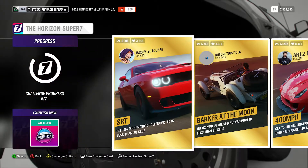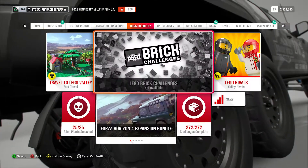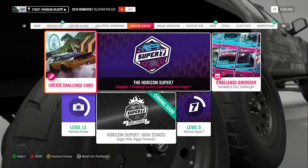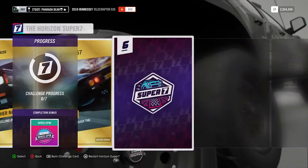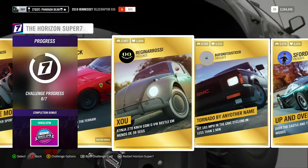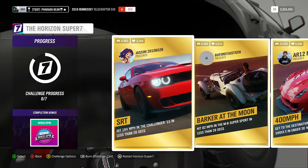As you can see, I've done a bunch of other ones. Basically what you're going to do — I'm going to show you from the start. You're going to click Start, go over to Horizon Super 7. You can complete challenges using the browser or create one. What you want to do is select the Horizon Super 7, and it's going to set up 7 individual challenges for you, one at a time. It's going to be different each time, though I have seen some repeats once or twice during my 7-by-7 combo.